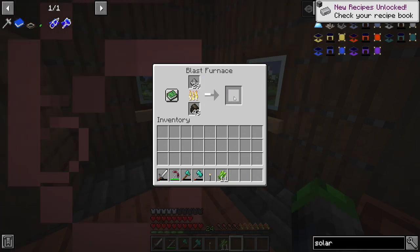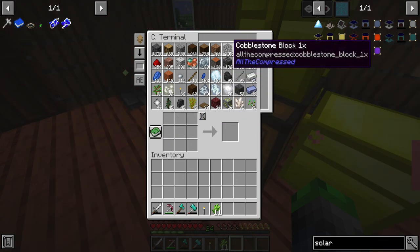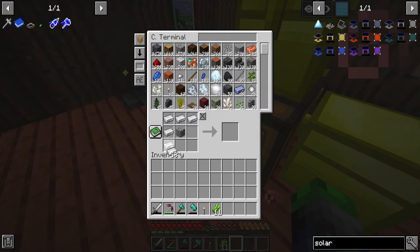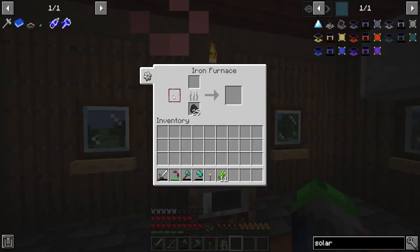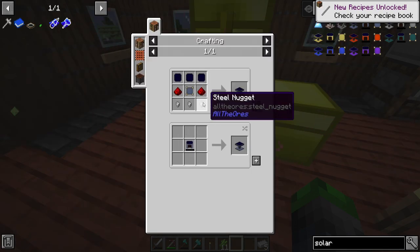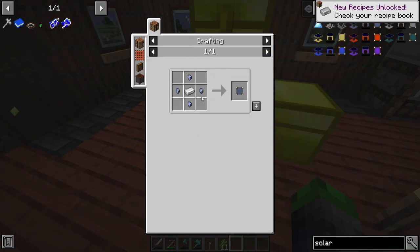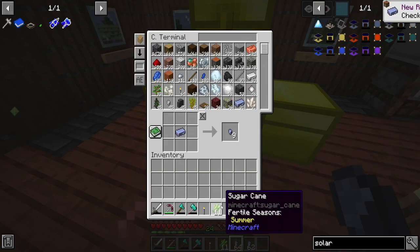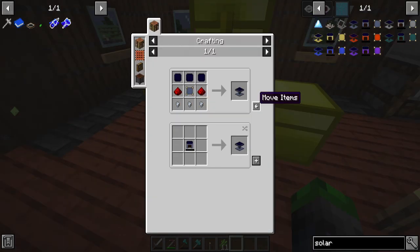We can go ahead and throw that into our blast furnace because it does smelt it up a bit faster. There's another thing I want to do real quick — I believe we can upgrade our furnace to an iron furnace. So what does that do? Oh, redstone control, interesting. So now we're getting the steel. A great thing about the solar panels is you don't need the ingots, you just need the nuggets. We'll also need some lead nuggets, so we'll get those processed — 31, that's a good amount.